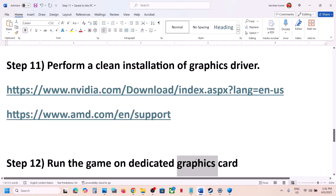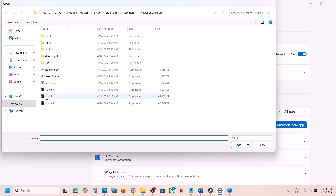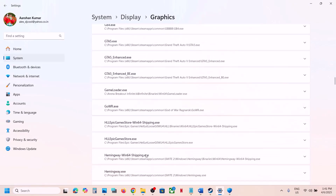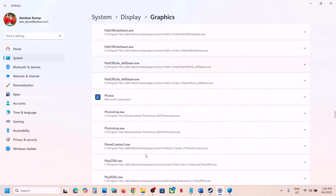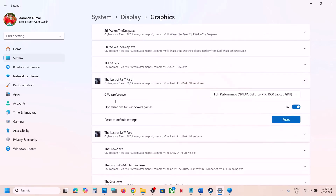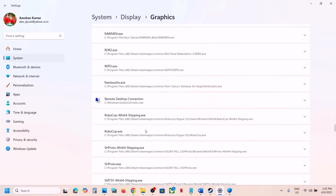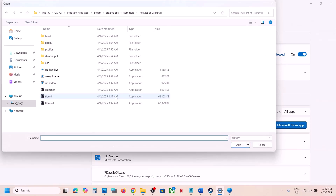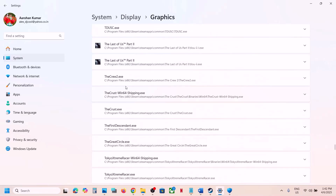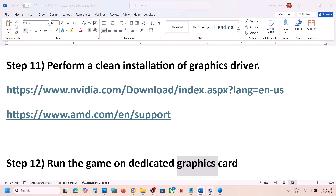The next step is to run the game on the dedicated graphics card. Type 'Graphics Settings' in the Windows search box, go to Graphics Settings, click 'Add desktop app', and select the game exe file, then click Add. Once the game is added, scroll down, find the game in the list, click on it, set GPU Preference to High Performance, and select your graphics card. Do the same with the second exe file.